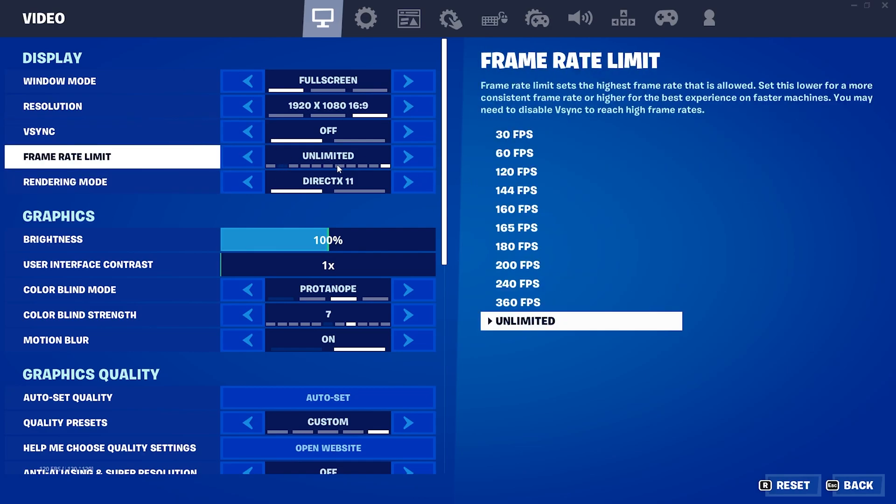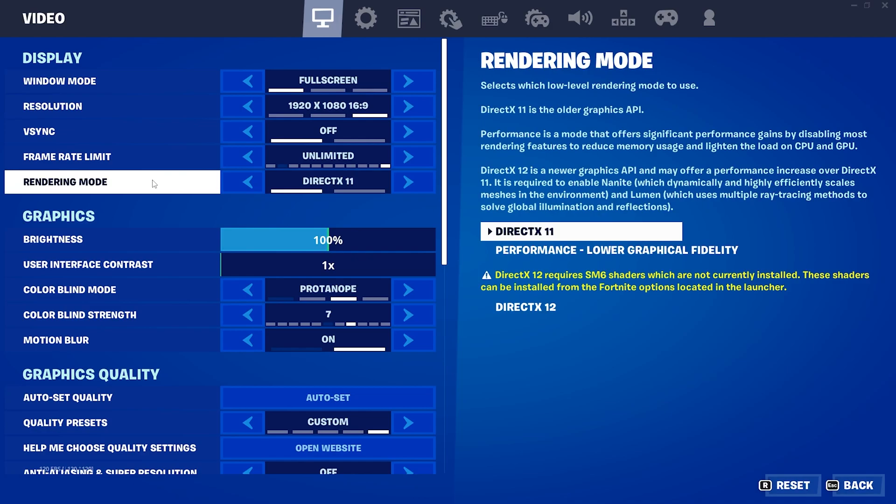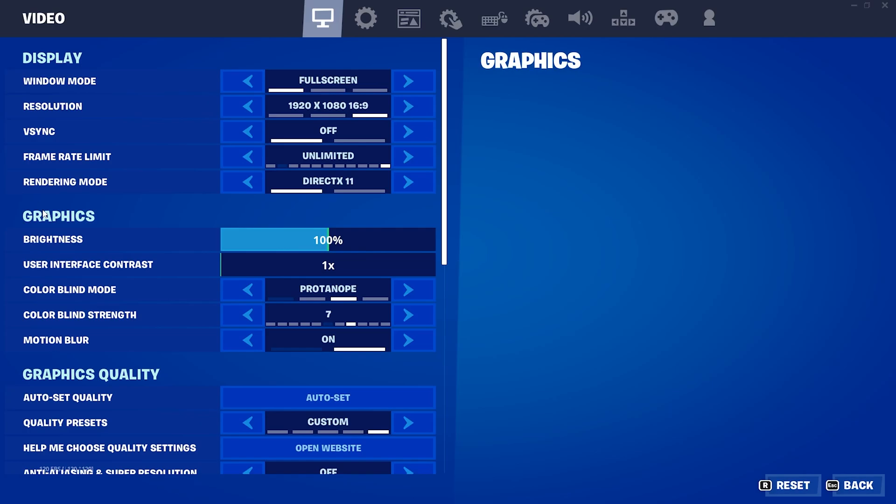Next, here is the frame rate limit — set it according to your monitor's refresh rate. I have a 240Hz monitor so I've set it to Unlimited because I have a good PC. For the rendering mode, set it to Performance Mode, which is best for low-end PC users, but right now I have adjusted it on Windows 11 to DirectX 11 for testing in this new season.